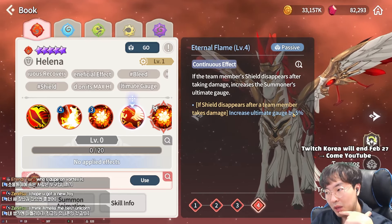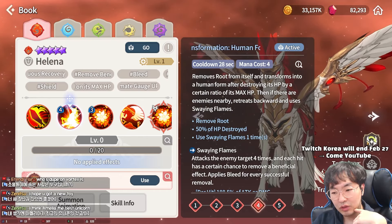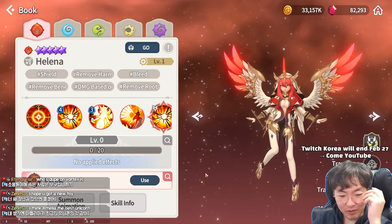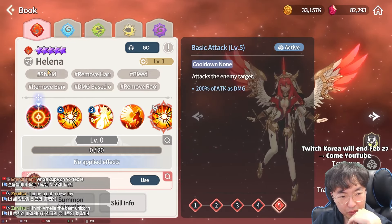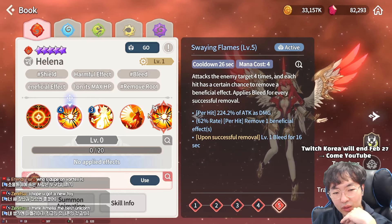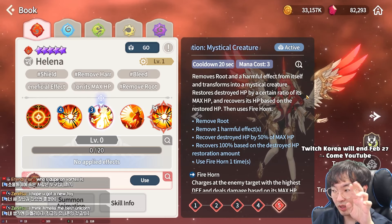If many allies' shields are gone at once — 1, 2, 3, 4 — maybe 20% at once. Anyway, when she uses her first skill, she transforms. Human form. She's an archer tanker, going to be an archer. Oh, interesting — attack the enemy four times. That's why it's attack-based. So in human form, her HP is just 50% because it's already destroyed.